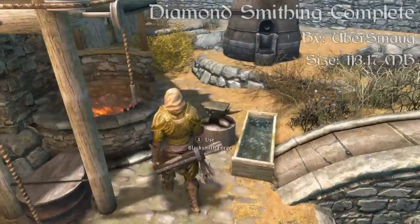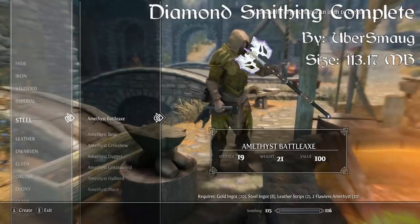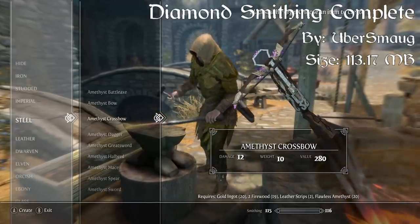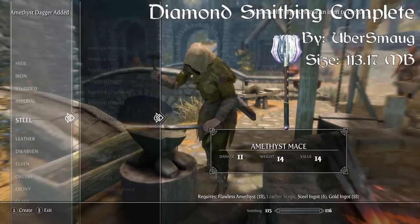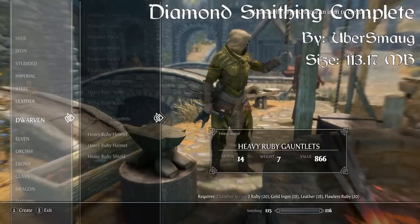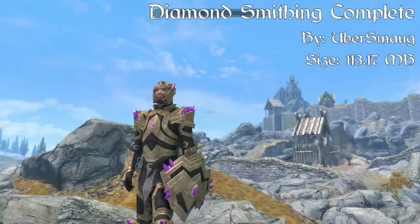Coming in at our number two spot we have the Diamond Smithing Complete mod — and this mod is huge. Have you ever completed the Stones of Barenziah quest but didn't know what to do with all those gemstones? Put them to use by crafting a stylish set of armor and weapons. There's an entirely new class of weapons and armor that lets you use all the gemstones you find throughout Skyrim. This is a complete collection of the diamond smithing series — every weapon, armor, arrow, and bolt all in one mod.